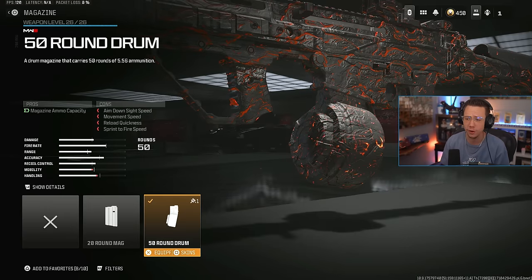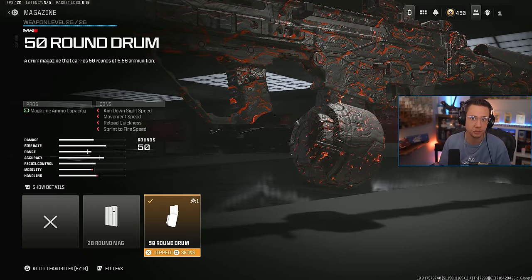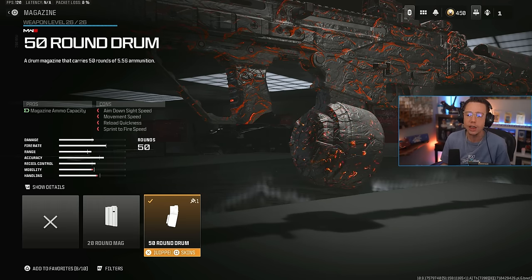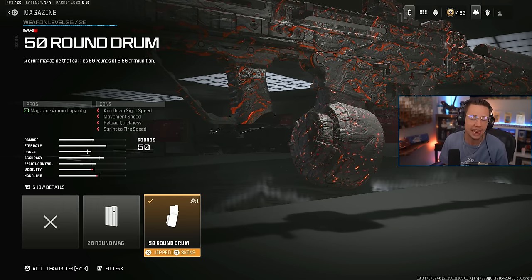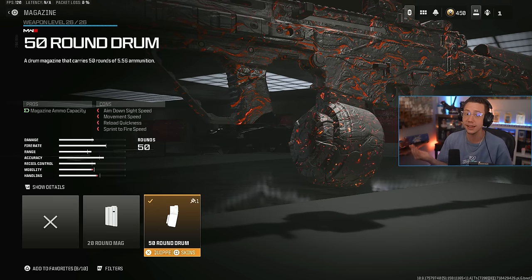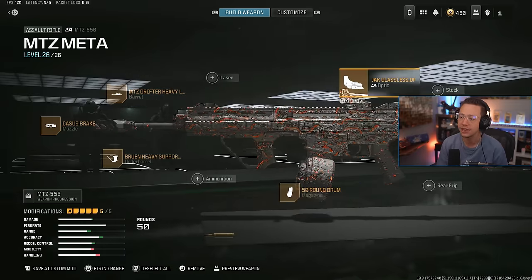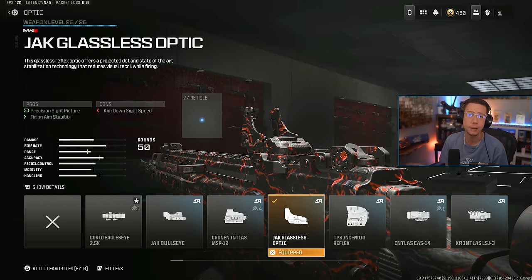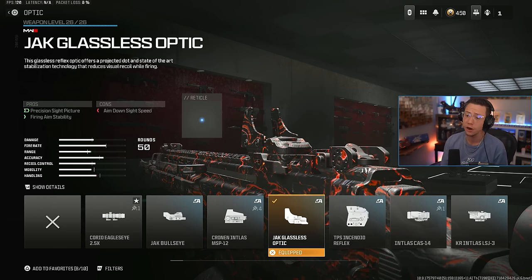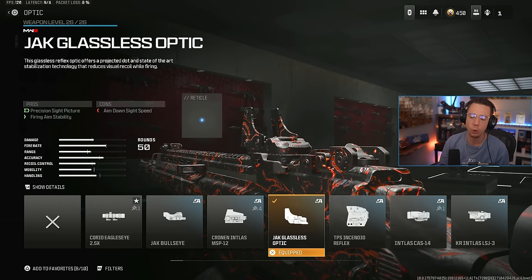We also got the 50 Round Drum here. It's got a decently fast fire rate, which makes its mid range incredibly efficient — you can put down enemies so quickly. With 50 rounds you don't have the best damage per mag in the world, but it's totally sufficient. It's not a case like the BP-50 or some other rifles that just really struggle with their ammo capacity. For the optic, I was going with the Glassless Optic since we were on Resurgence. A 2.5x would be viable, or a Red Dot, Slate, or NIDAR — a lot of options would work well depending on your preference.